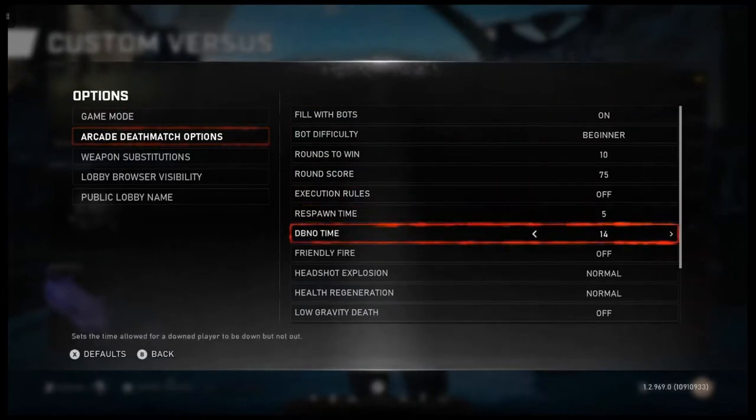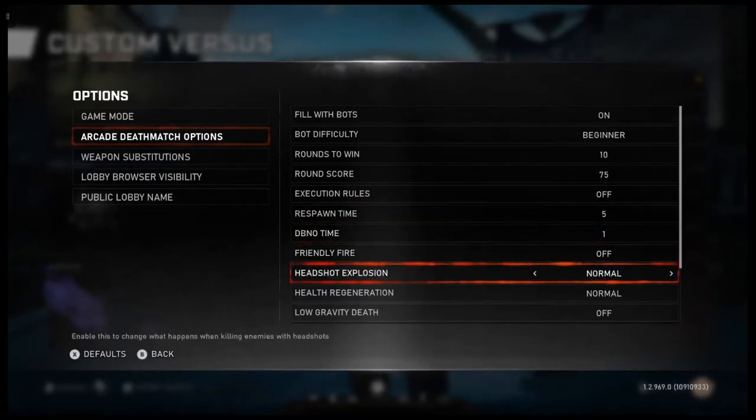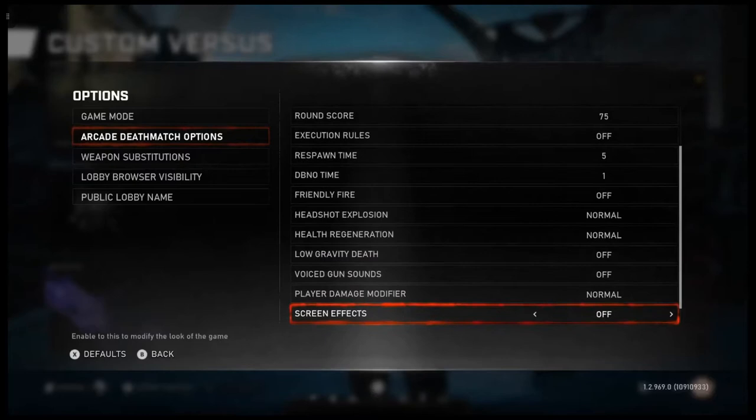Execution rolls off. Respawn time at 5 — it's just the lowest it can be. And then DBNO time down to 1. You can do 2 or 3 seconds, that's fine as well. Health regeneration — sometimes I put it on damage because occasionally the bots will spawn in the house with you. It's easy to get the edge on that, but normally I put it on normal. And that is pretty much everything I changed there.